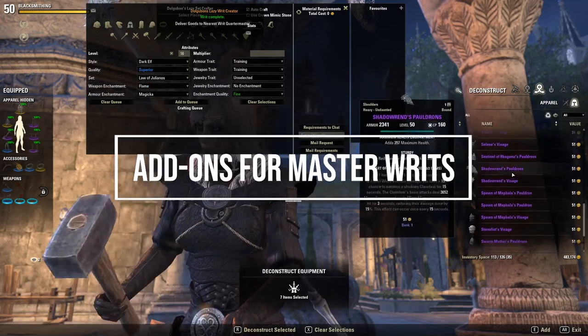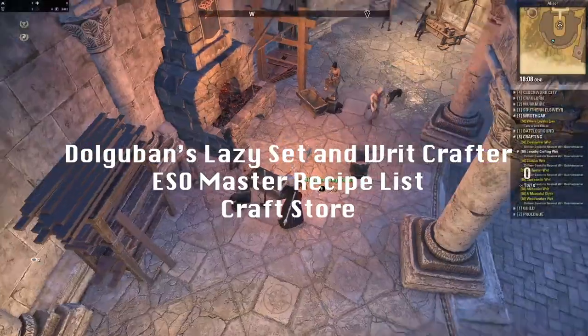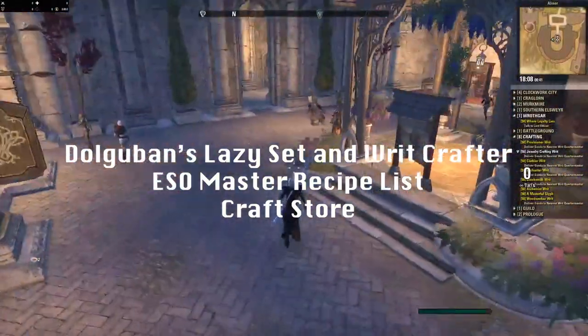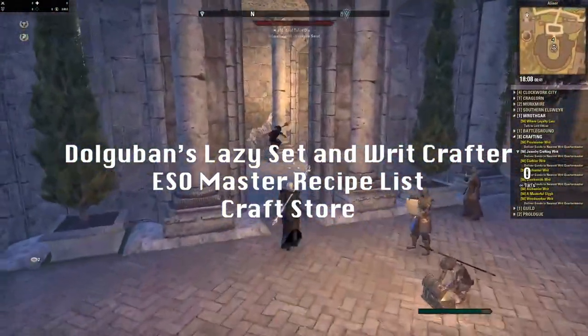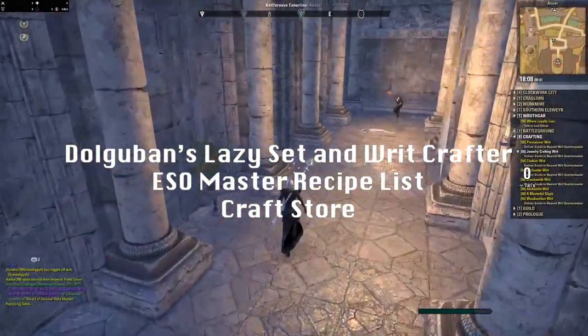The first thing I want to show you is the add-ons that help you with master writs. These are Dolgubor's Lazy Writ and Set Crafter, which will help you craft these sets for you. Craft Store and ESO Master Recipe List will show you the writ requirements and whether you have met them or not. This is really nice to have, and if you're on PC you should have it.